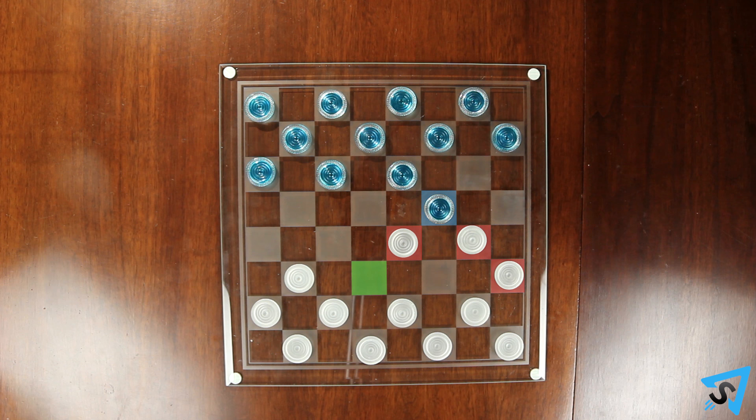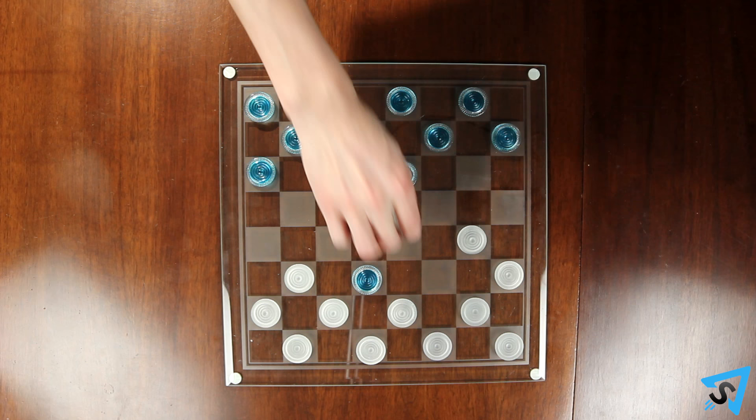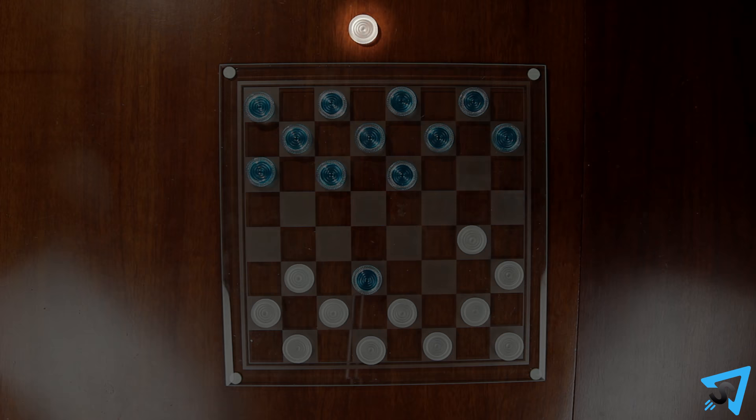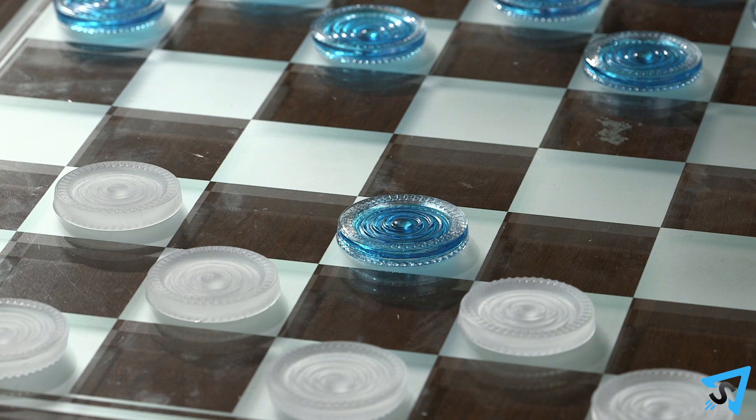If there is an opponent's piece in the way but the space beyond that piece is available, you must jump that piece in a straight line and land on the other side. The jumped piece is removed from the board and captured by the player who jumped it. You may not jump off the board. If you have an available jump of an opponent's piece, you must jump it.